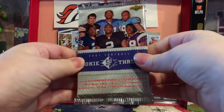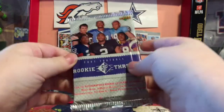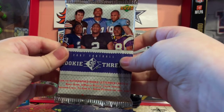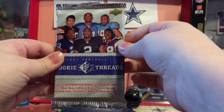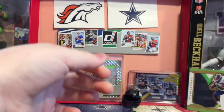There are five cards per pack and I think you're guaranteed one auto or one mem card. We are not looking for Jamarcus Russell — he was not good. We're looking for Autograph Rookie Letterman Cards. As long as it's not Jamarcus Russell, if it's AP, Calvin Johnson, Marshawn Lynch, maybe even Ted Ginn — I might not even be mad about that.